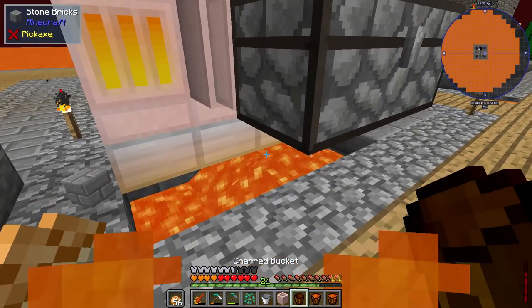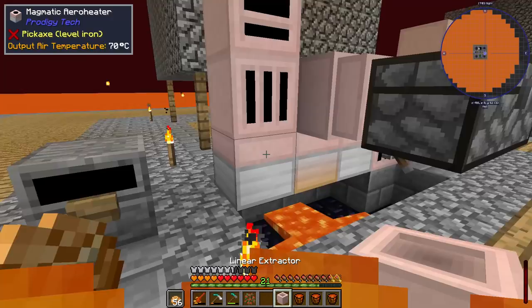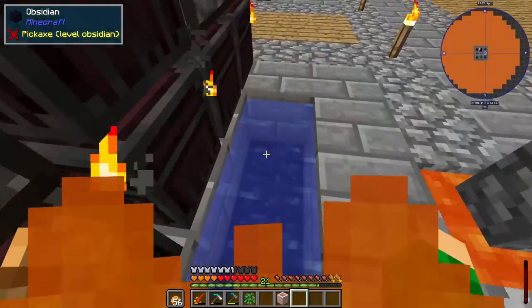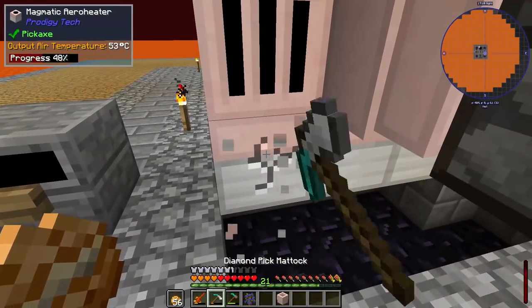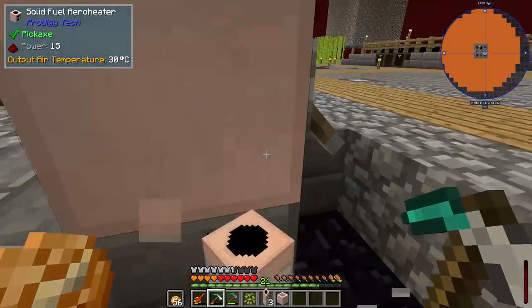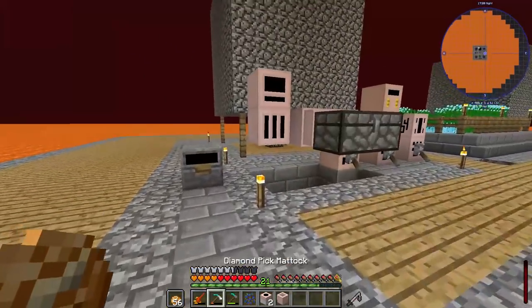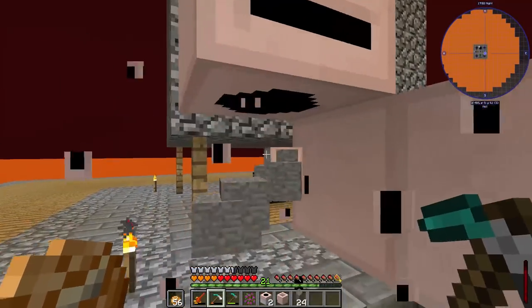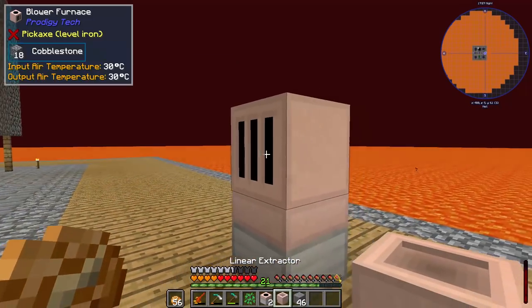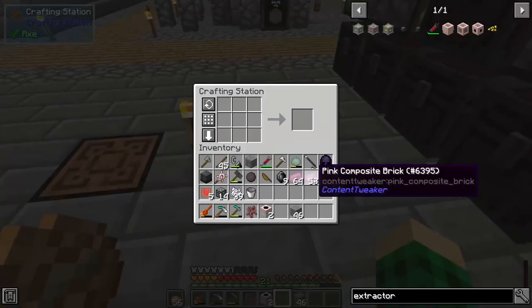I get set on fire, I just don't get any weird debuffs. This is gonna stop processing for the moment but that's fine. I want to grab all of these magmatic aero heaters without dropping them into lava, and then go to the middle and set this up. Let's put the furnace in the middle, put some cobblestone in, and put an extractor on the side. I also want to try to make the other extractor.